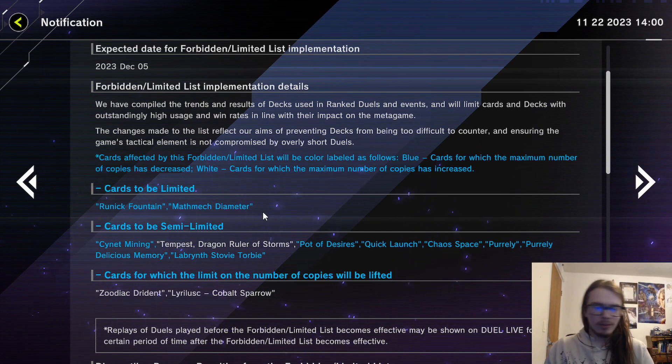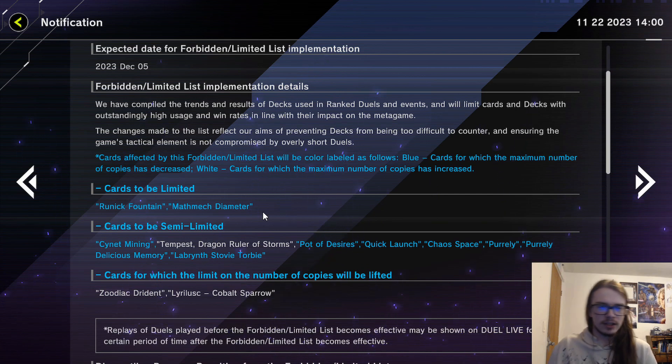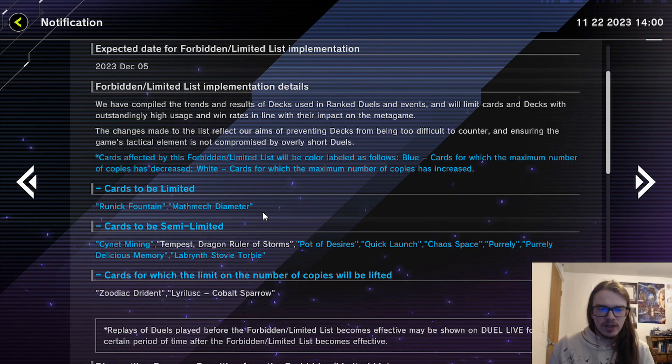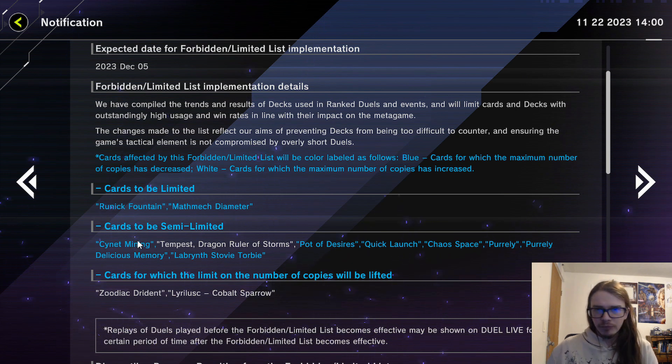In theory it's a problem, but in practice it's not, because Mathmech Circular can still dump a second Sigma and do plays like that, or you could grab a different normal summon like Firewall Defender, which is basically full combo by itself. This really doesn't change a whole lot. The only thing it does is make it look like Mathmech is actually nerfed — it's not.